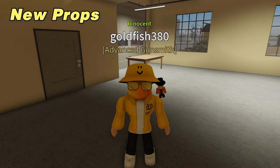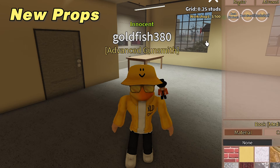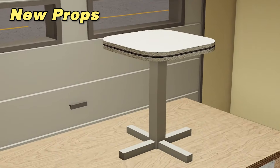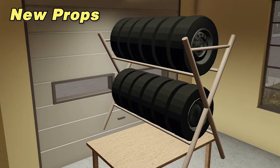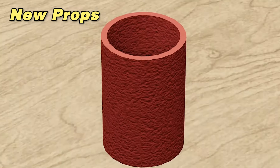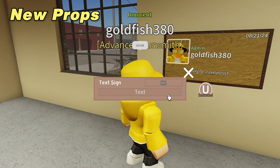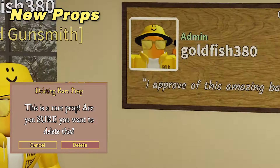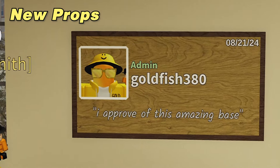Now I will go through every single new prop, then I will review the new building system. There is also a special prop called a signature sign that only admins and developers can give out. If I ever see you in game and you have a cool plot, let me know, and if I like it, I'll give you a signature sign on your plot.